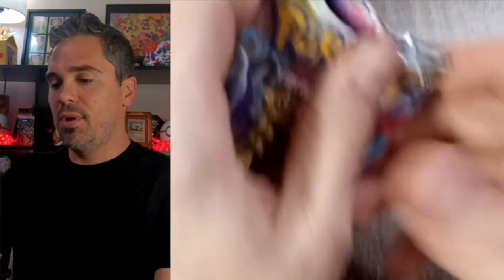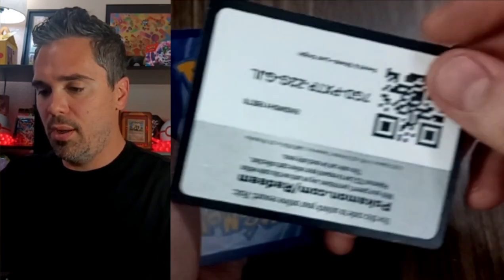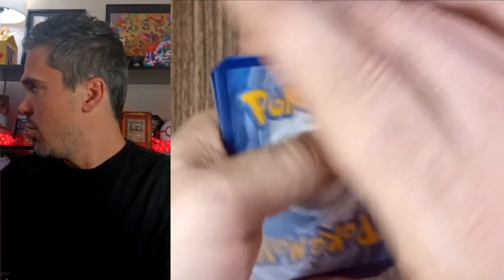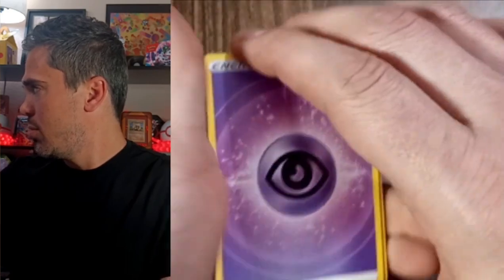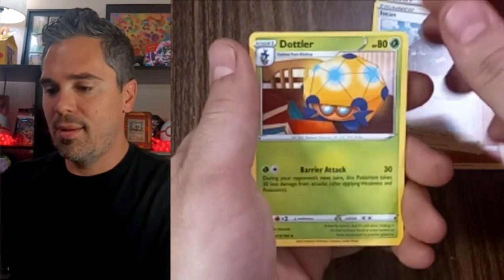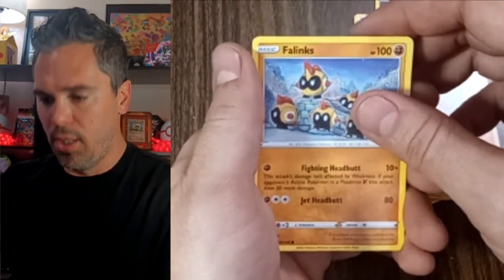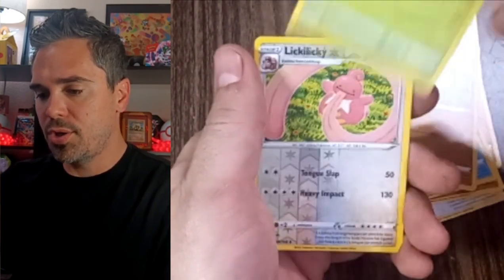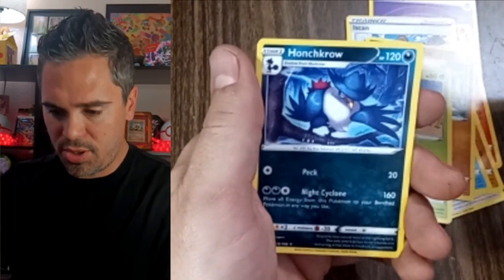Another Lost Origin — last one. Are we saving all the hits for Brilliant Stars and Vivid Voltage? That'd be nice. Charizard's Full Art would be nice, wouldn't it? This would be about 20 packs of Lost Origin without getting anything. Energy. Lampet. Iscan. Dotler. Squovit. Bug Lynx. Polywag. Growlithe. Oddish. Reverse Lickitung and Honchkrow Holo. Still no hits.